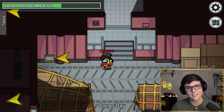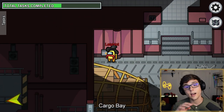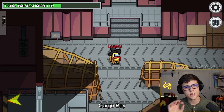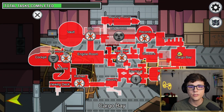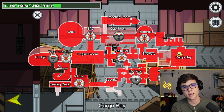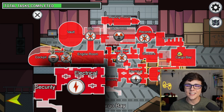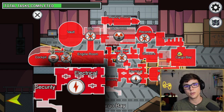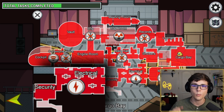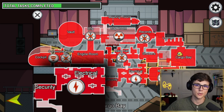The next Impostor change is very simple: they very slightly moved where the electric sabotage icon is. Looking at old footage, they just moved the icon a little bit. It doesn't make a huge difference unless you played a ton on the previous map and have muscle memory on where to push it. But it's a very slight change that makes it a little more consistent.